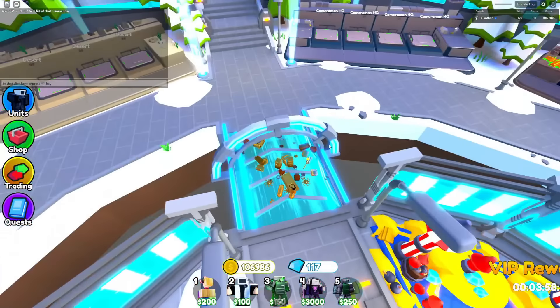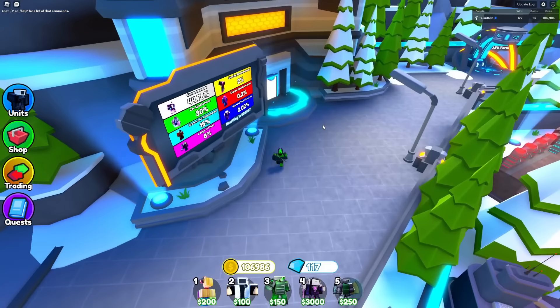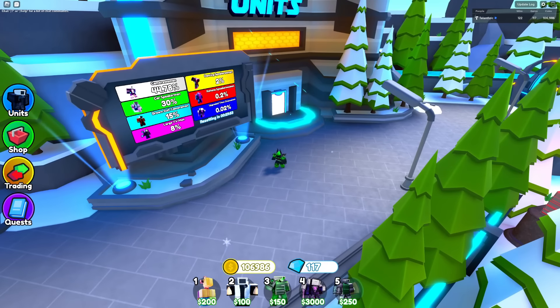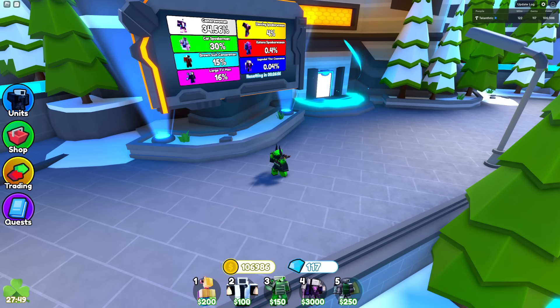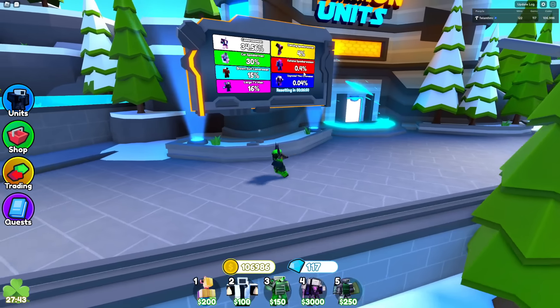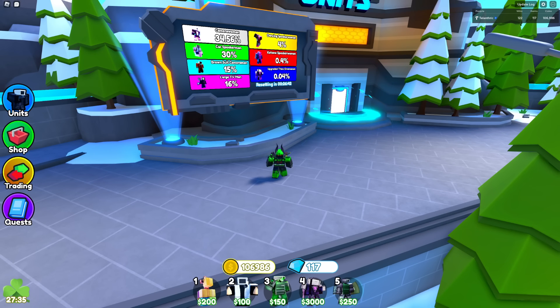Summon 10 actually only costs 900 coins, so you save 10, meaning you get essentially one extra summon free. That pushes your chance up to 42.24%. On top of that, if you have auto-sell on and you auto-sell everything up to godly, you get back about 21.478% of your coins. That extra 21% of coins means a 21% higher chance to summon more, bringing your total daily chance of getting a godly up to about 62.4%.